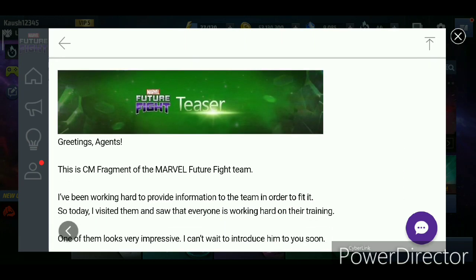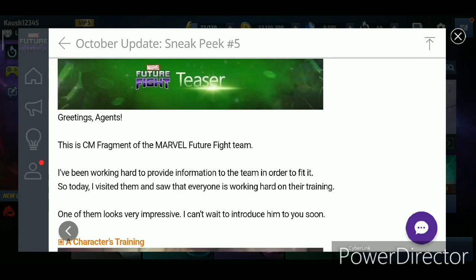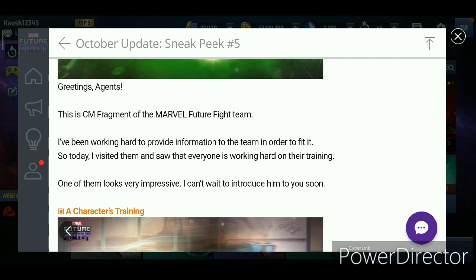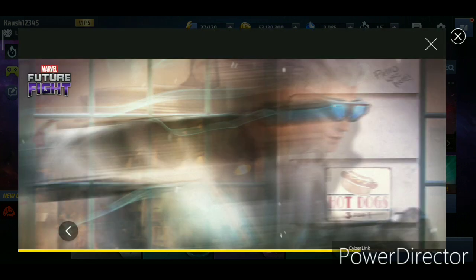So that's a biggie. I've been working hard to provide information to the team in order to fit it. Today I visited them and saw that everyone is working hard on their training. One of them looks pretty impressive and I cannot wait to introduce him to you soon — a character's training. Whenever a character from my update goes into a training mode from those sneak peek photos, it definitely just simply means they're gonna get a tier 3.